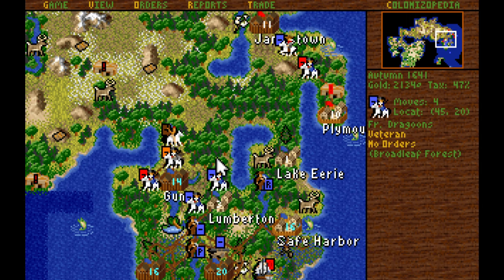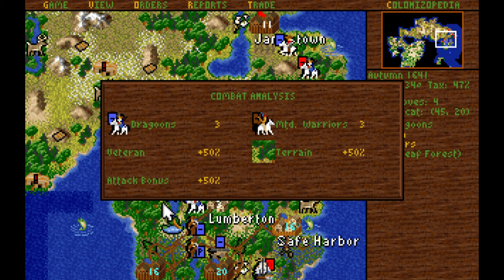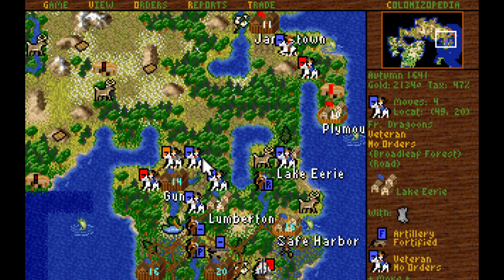The English dragoon actually decided to leave and go north, which is very interesting. But we do need to take down this mounted warrior that has some actual rifles, so we're going to attack with our veteran dragoon and hopefully wipe them out. We have the advantage, but it's not a huge advantage. We got them — good deal.